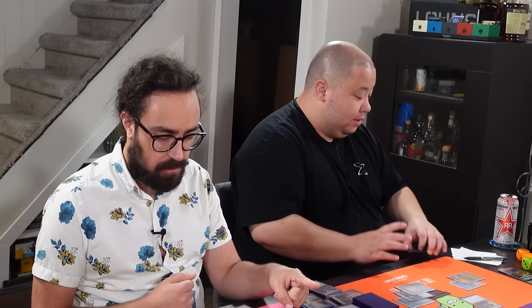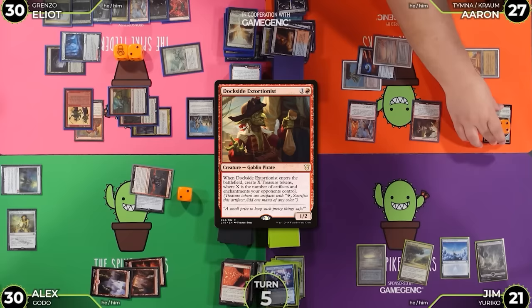Cast Wheel of Fortune — 1 red, 2 black. I'll flash in this Opposition Agent I drew, I suppose. Maybe — I don't know if that matters. Wheel resolves. These are the ones I'm discarding — I'm discarding Swords to Plowshares notably. So I can Swords this Opposition Agent if I need to.